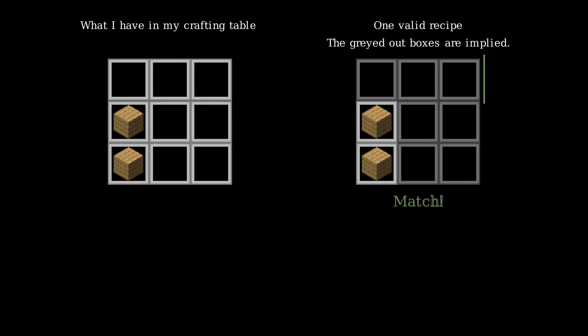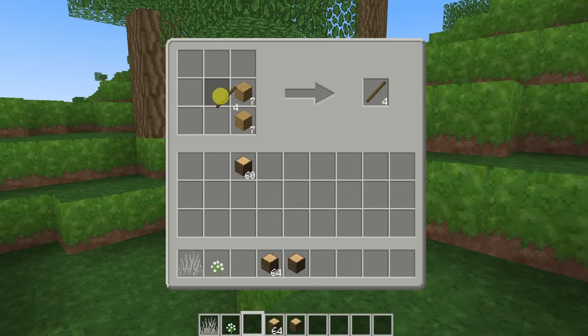This was fairly straightforward to code, and I threw in some other basic inventory features — stuff like right-click dragging items, right-clicking a stack to split it, and stacking similar items together. Now that that's out of the way, I wanted to move on to the more complex topic that I had been avoiding: multiplayer.